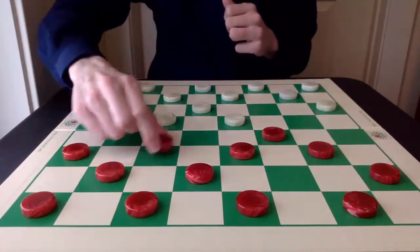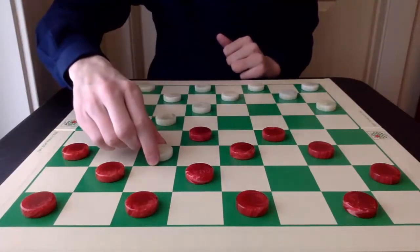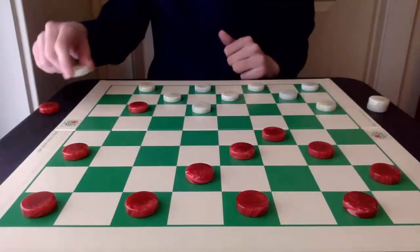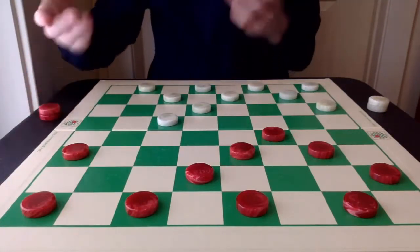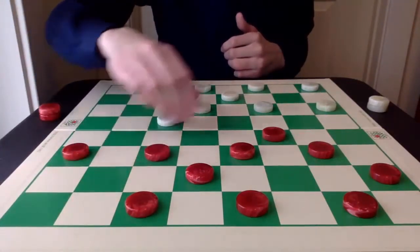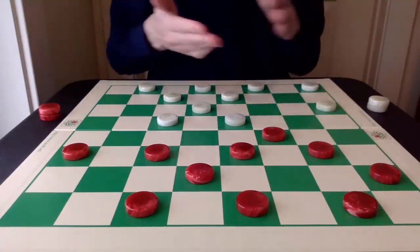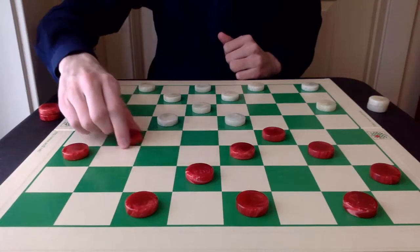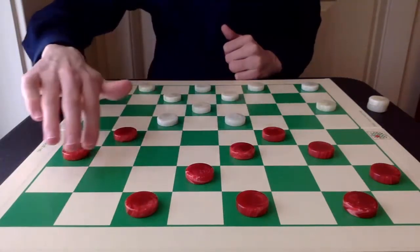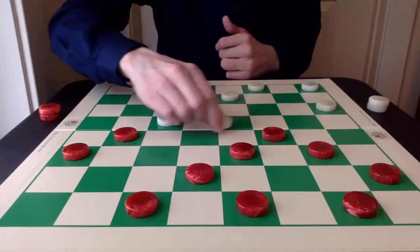After 22-18, red is going to exchange it off to get a share of the center again, taking the double jump, and then jumping back toward the center. Then very natural moves: advancing toward the center from the single corner from both sides, with white getting to the center first. The 9-13 exchange can be played but it's a bit inferior. Instead, moving 11-16 and enticing white to further advance toward the king row, which is what red wants, with the sound move 18-15.